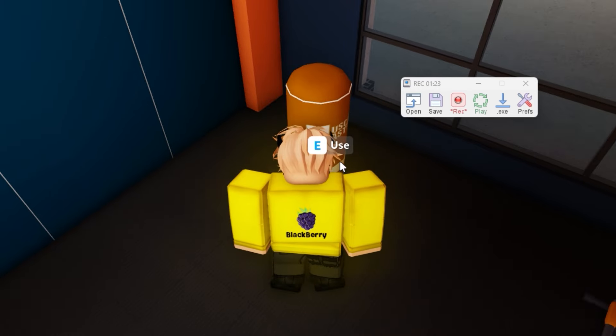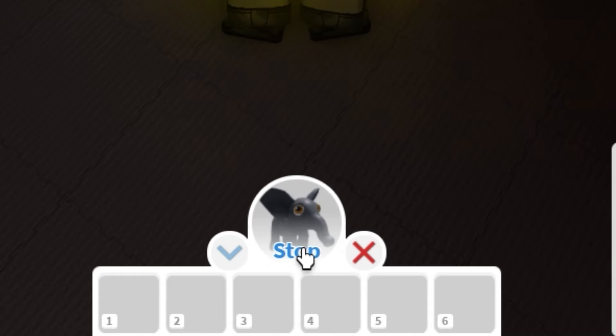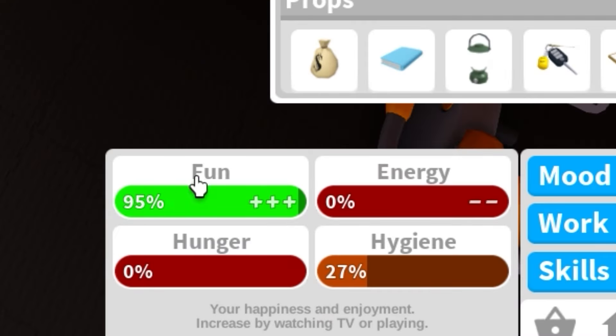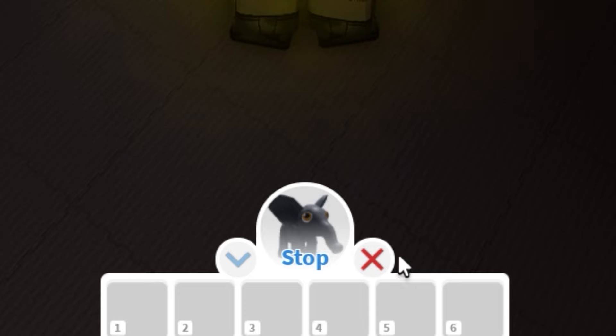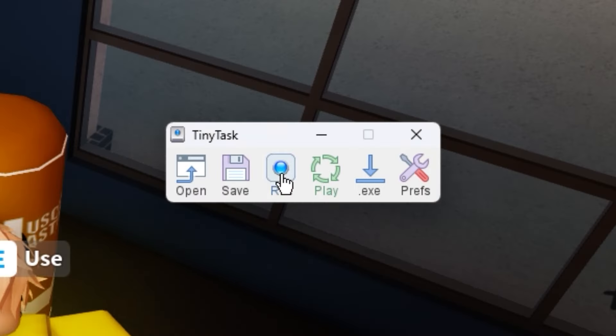Then press on the human icon, then on backpack, then on the toy again, and press use. Wait for your fun to go all the way up. Then press the X to stop it, press the human icon to turn off all the UI, and stop the recording.